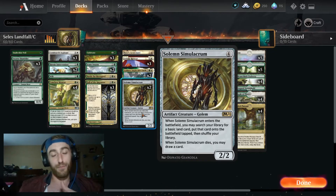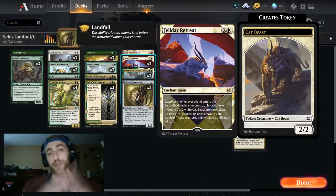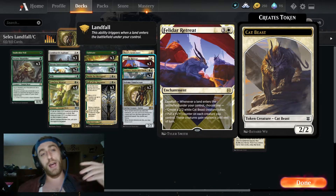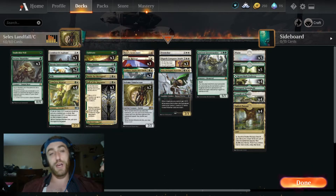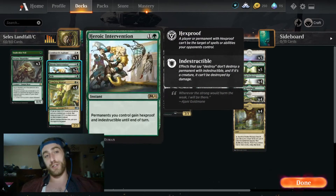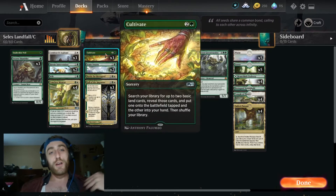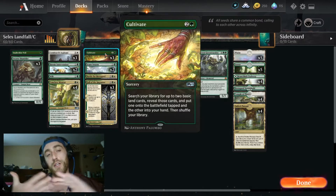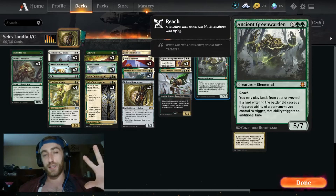Felidar Retreat can be huge. We're growing our creatures, things get out of hand. We have Aspirant sitting on the field — if they're untouched it gets tremendous value over the course of the game, and then when they go to touch us, we just prevent that whole blowout play. They wipe all their creatures, we keep all of ours and we win. It's very crazy. Cultivate is in here — we have three copies for some ramp, very very good. You definitely need this. We do have an Ancient Green Warden — we're not all in on the landfall.